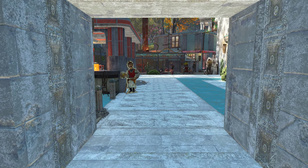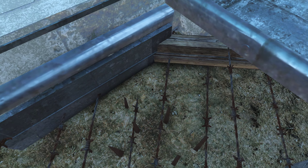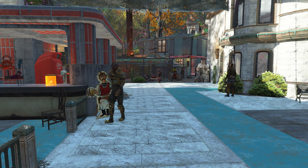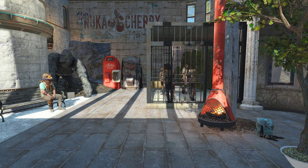The entrance is pretty grand so that people will walk straight in and fall into this trap where they are minorly injured and ensnared to make it easy for the pack to capture them. The captives are then loaded into this holding cell on the right here.